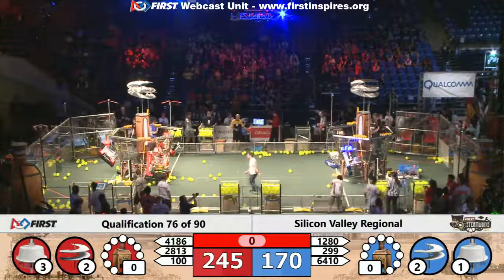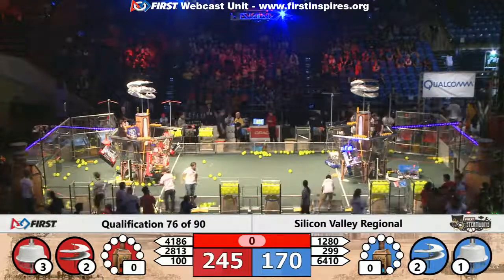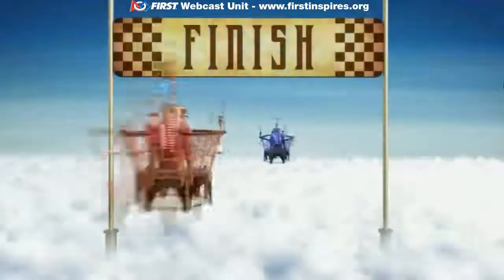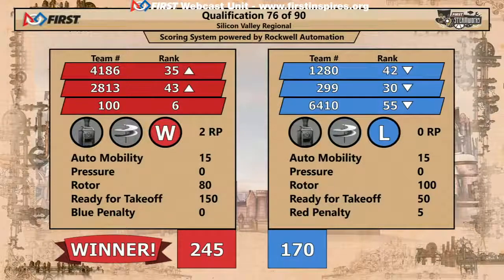Red Team 100 is up and triggering, and also the Gearheads on the red alliance, pulling them up to a score of 245, as the Alameda Aztecs also triggered the panel at the very last moment. We do have your official score — crossing the finish line first is the red alliance. Their score is 245, blue alliance 170.